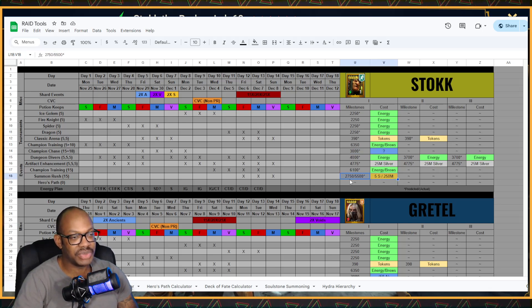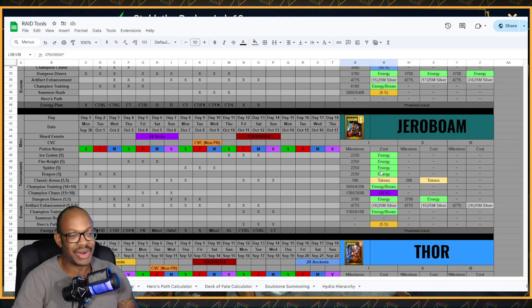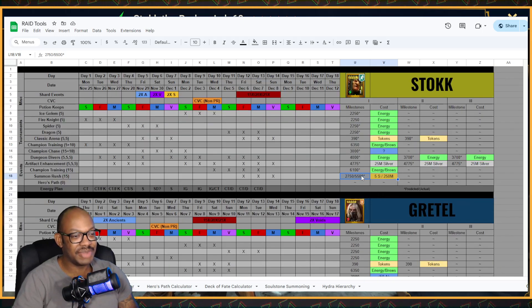My prediction for the summoner rush near the end of the fusion is that it's going to be a little more costly because this champion is a little better than average — much better than like Brugard or whatever the last fragment summon was. So I'm thinking it's going to be a five sacred minimum, so 2750 for the mini milestone and then probably 5500 for the higher milestone, which is not usually what I go for — I usually just go for the smallest one. At the bottom I also include my energy plan, which is just how I plan to spend my energy over the course of the fusion. Today at the start I'm focusing on champion training, because Dungeon Divers starts tomorrow and I want to focus more on the Fire Knight aspect once that goes live, since you get more Dungeon Divers credit from running dungeons over running champion training.